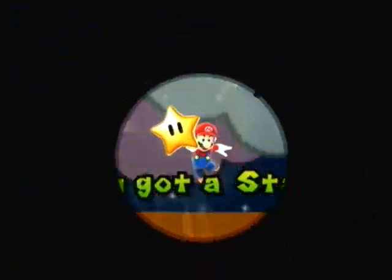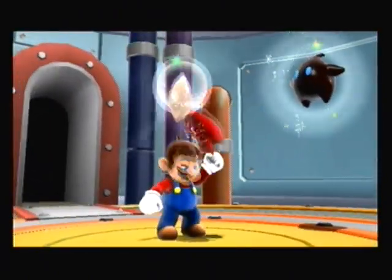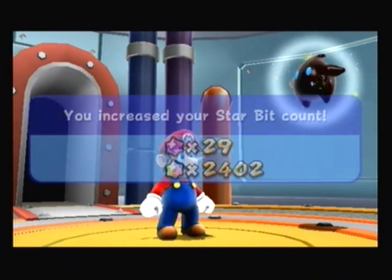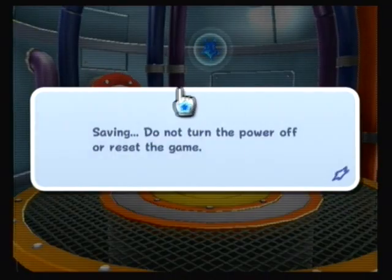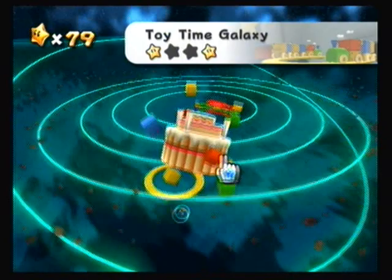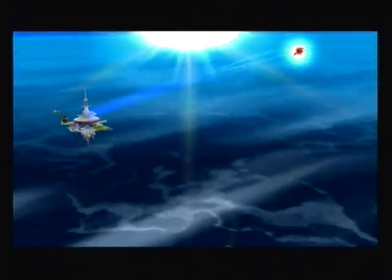You got a star in eleven minutes — wow, my timing is crazy! You got a hidden star — The Flip Switch Chain. Toy Time Galaxy star number 79, two coins, 2,931 stars. I just found out if I need to breathe heavily, I'll just breathe outside the mic. Let's go ahead, fly to this galaxy, and take on the original second star.